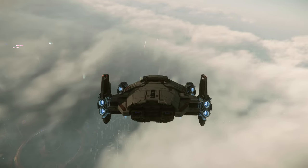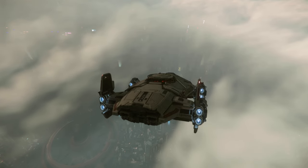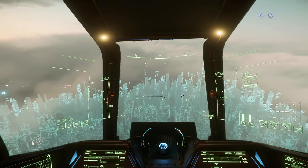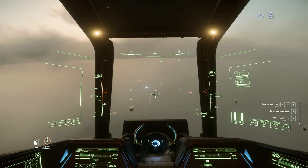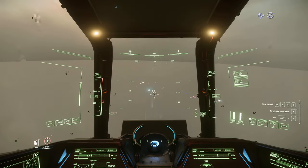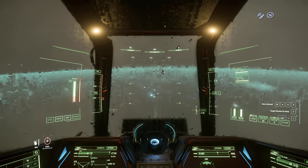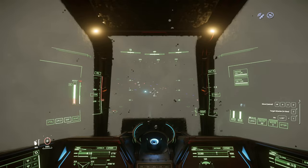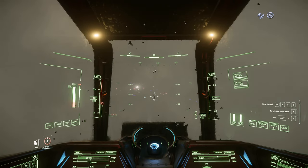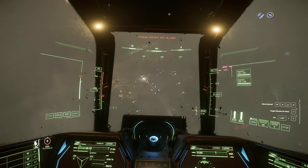It will make finding the spaceport harder, though. I think it's there judging by the other ships. Look at that effect on the glass and everything. Honestly cannot see a damn thing now in these clouds. Well, at least we're on the right track — it's saying to contact ATC so I think we're good. Makes it hard to see though. I need to bind the ATC button again.